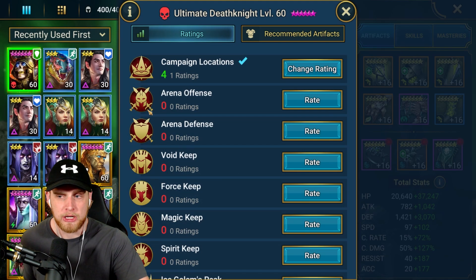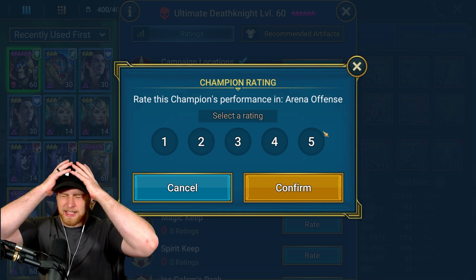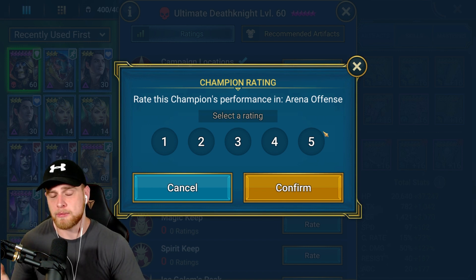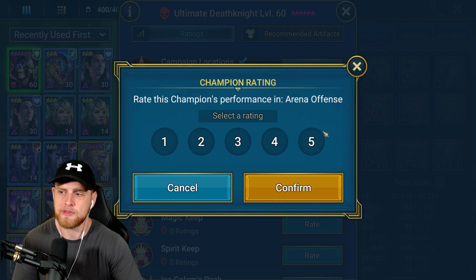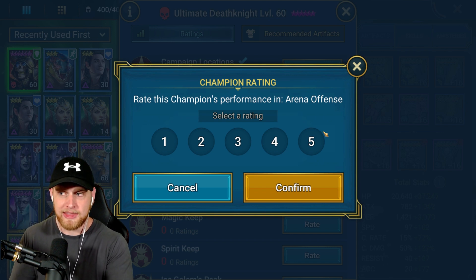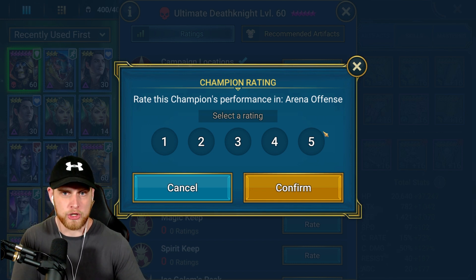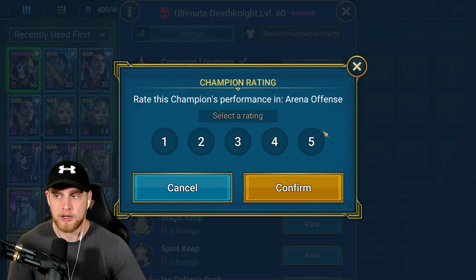Let me give him a rating. Campaign locations - I'd say four, he survives but it's not great. Arena offense - okay guys, this is going to be so bad. Ultimate Death Knight is going to be the ultimate troll. Imagine you're a newer player, day 14 on your account, having fun in the arena. All of a sudden you come across an Ultimate Death Knight with a bunch of useless champions beside him. You kill all those useless champions - and now that Death Knight, where 200 speed is your fastest champion, suddenly has 280 speed with continuous heal and decreased attack. You're never going to kill him.